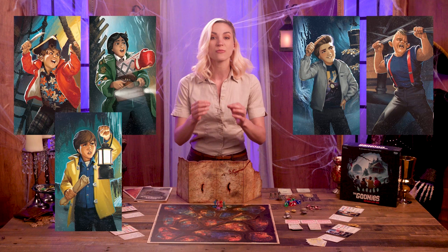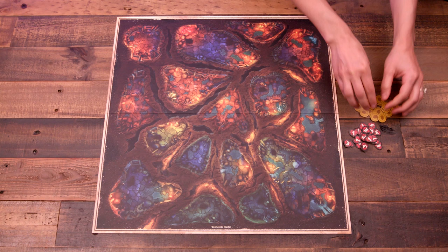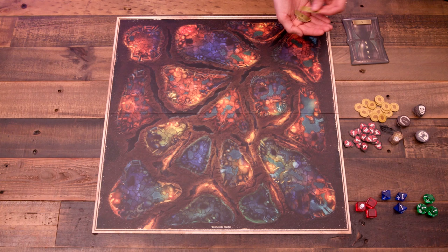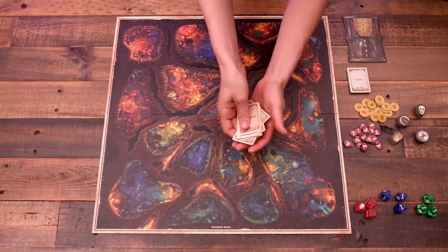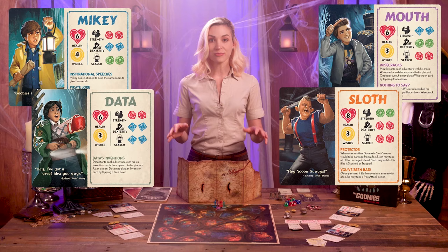Setup begins with the game board in the center, with the GM player sitting on the side labeled Goondock's Master. Separate the tokens and dice and place them near the board along with the hourglass tile. Put the four sand tokens on the top of the hourglass. Separately shuffle and place the item deck and the treasure deck. Also place the three teenager cards face up. Then each Goonie player chooses which Goonie they'll play. If there's only one Goonie player, they play as two Goonies.